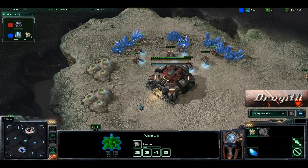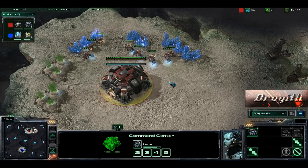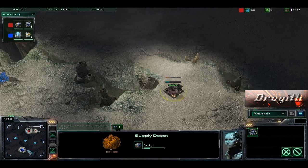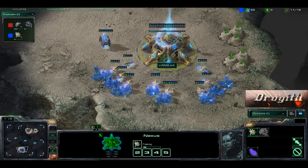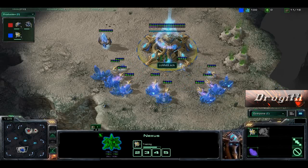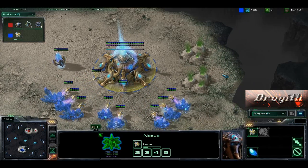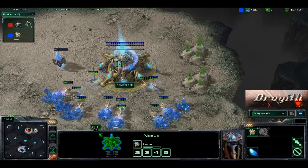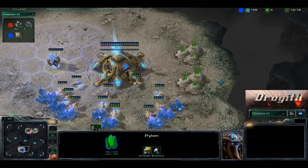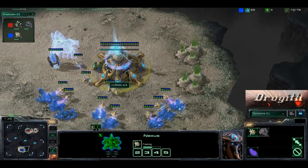Anyway, we're on Desert Oasis and he's playing against Reef. His opponent might have been 1200 or 1100, I don't remember. What we're really going to focus on is Coma Black's build. Looking at the income tab really quick — he's got 10 probes, just pumping out probes, no gas whatsoever. He did get that Pylon at about 9 or 10 and continued pumping out probes. Pylon is complete and he's still pumping out probes.